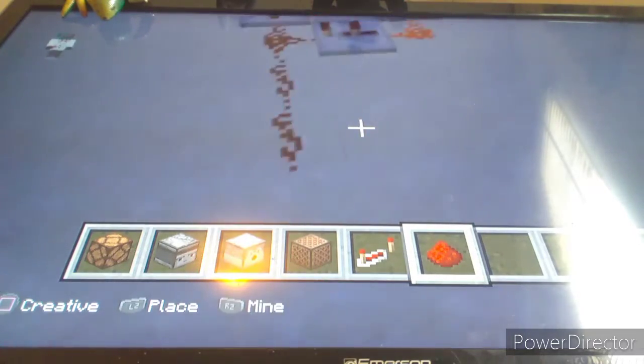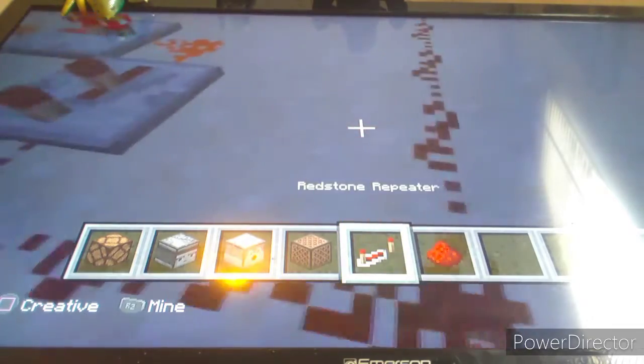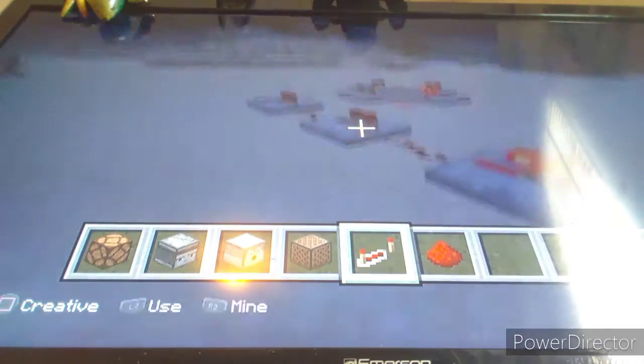Now it's activated and working. If you want it to connect to something, go ahead and put a strand out in front of it, and then replace every two with a redstone repeater. And there you have it — that's the main base itself.